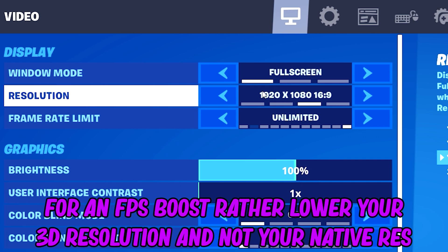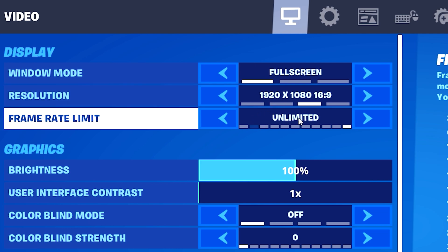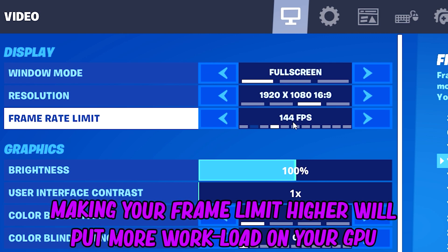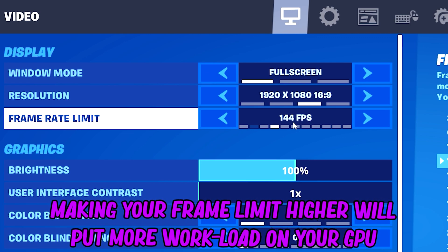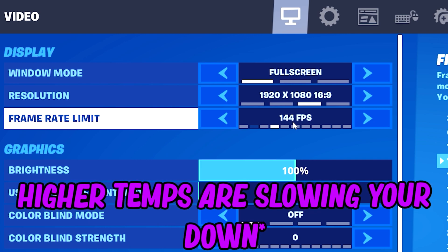For the resolution, just simply put whatever your display resolution is - for me it's native 1080p with 240Hz. For frame limit, I currently have it on unlimited to test the new performance mode, but since I'm playing on a 240Hz display, I'd keep this at 240 FPS. Keep in mind, if your display can only show 144Hz or 240Hz and you set it above that, your PC will work harder, run hotter, and you'll lose FPS over time due to thermal throttling.